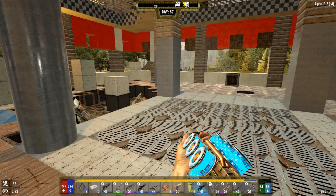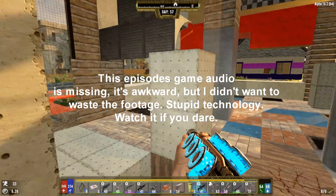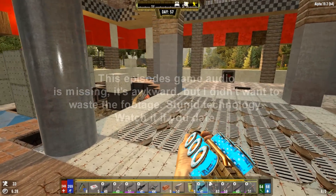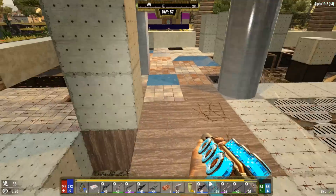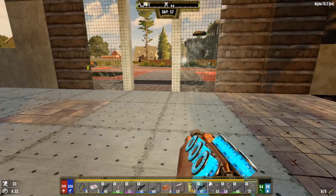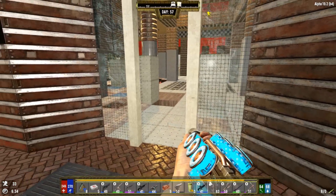Hey friends, welcome back to another episode of 7 Days to Die Darkness Falls mod - a completely modded overhaul. If you want to start from day one and you're new here, check out the top main comment where I always put my playlist. We just ended the last horde night and did pretty damn well, keeping it under control with pretty minimal damage. But we found out just how soft this floor is - the rifle easily penetrated those wood blocks.